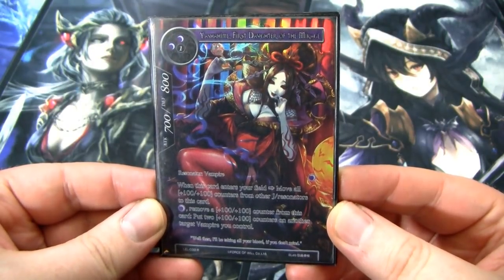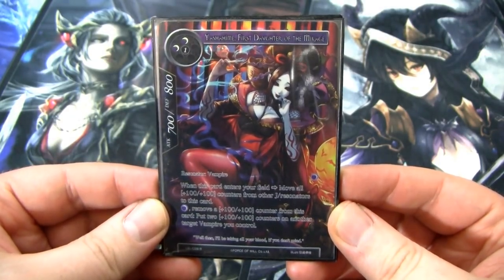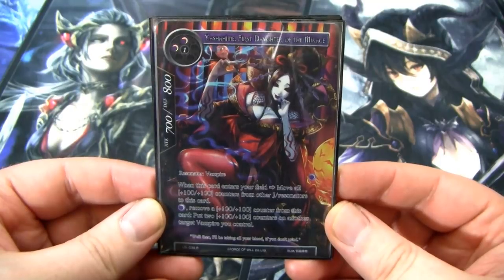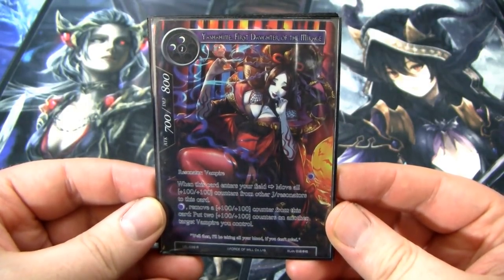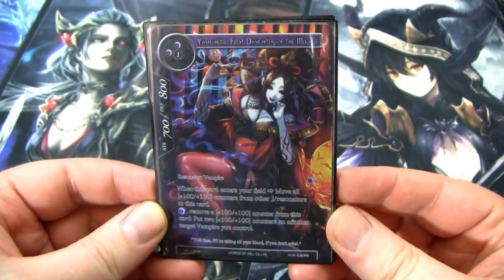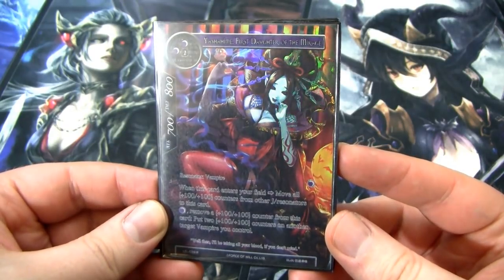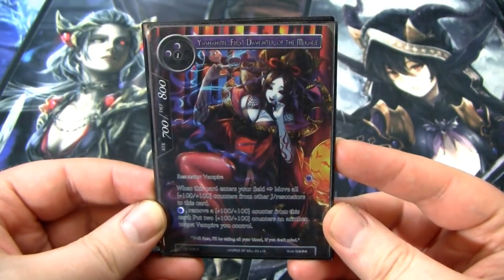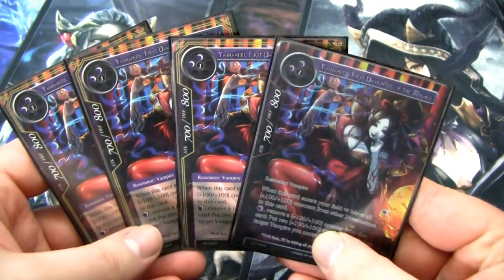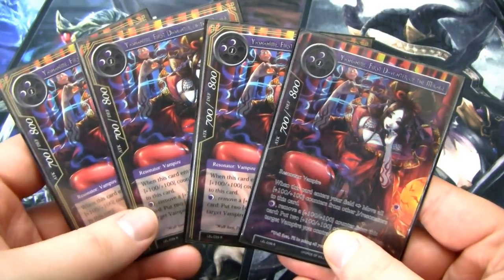Next we have Yashihime, first daughter of the Makage. She's a 700/800 for two darkness and one of any. She is a key component of the deck. When she enters the field, you move all plus 100/plus 100 counters from all other J Resonators to this card — that includes your opponent's. She also has an ability where you can remove a plus 100/plus 100 counter for one darkness and put two counters on another vampire you control. She redistributes your counters and steals counters from your opponent.